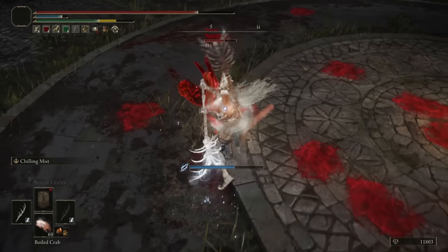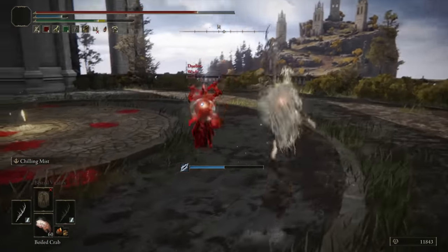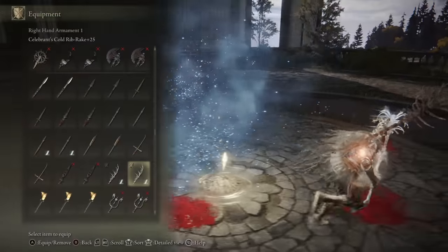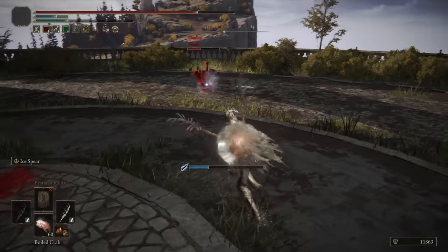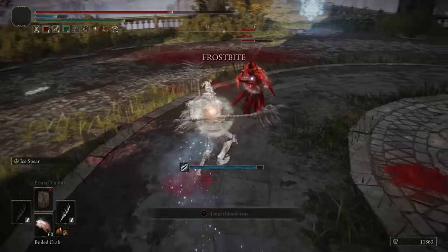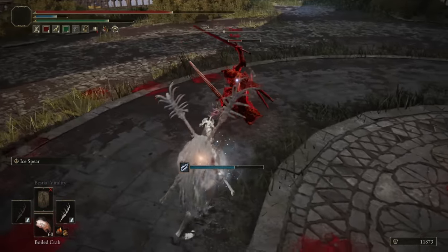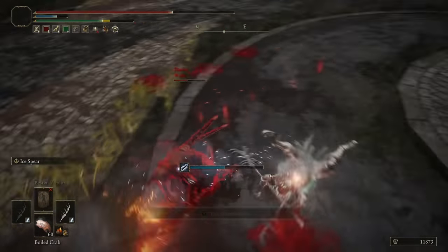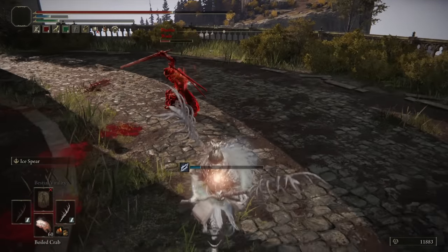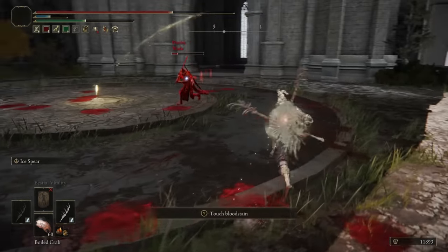One dual-wield attack almost took me out in terms of Frostbite. We can switch our Ashes of War now as well. Frostbite could be devastating, so I have to watch out. We did roll the Frostbite — that's basically what the goal was. Whenever you're fighting a status proc build, as long as you roll the damage proc, it shouldn't be too bad. He's using Spinning Slash on a great sword, which is kind of different. Very fun fight, Wade — some good back and forth.